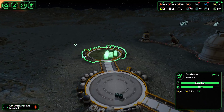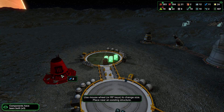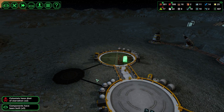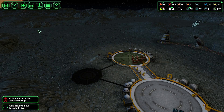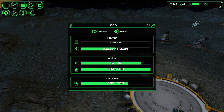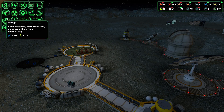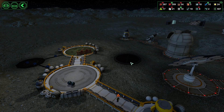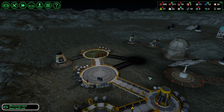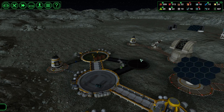And then we need some power and some water as well. Let's get a water extractor here. I'm thinking some more power too — let's check the grid. The grid actually looks good, I don't think we need power right now. So let's go ahead and instead build the canteen. There we go.